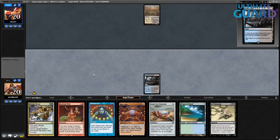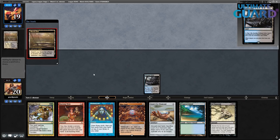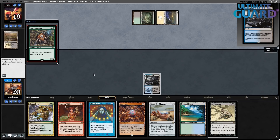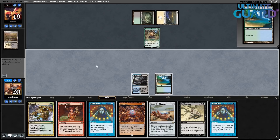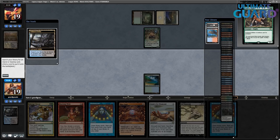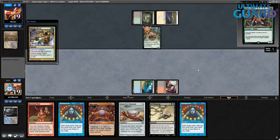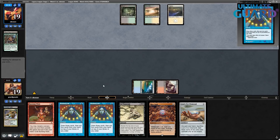Bayou, okay. Collector Ouphe — I have to get a Black Land with Polluted Delta. That's probably Badlands, so I can't cast Brainstorm now. I'll play around Veil of Summer by playing Abrupt Decay on my turn. I don't think it's very important to kill that Ouphe. So I go Badlands, Abrupt Decay. Still holding this for the Galvanic Relays I have in my deck to add to Storm Count.